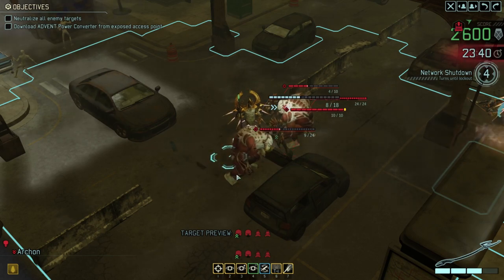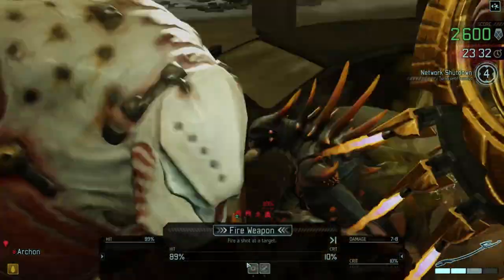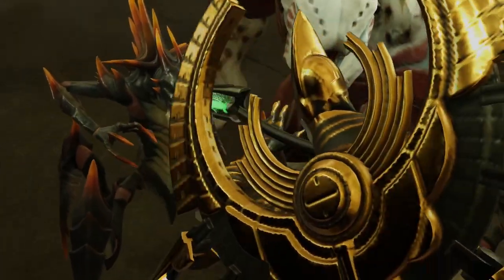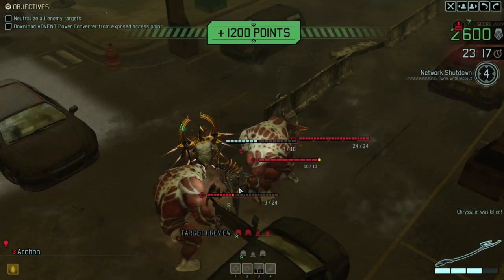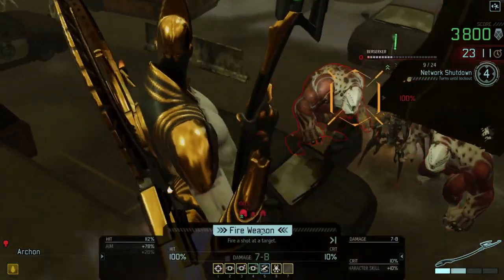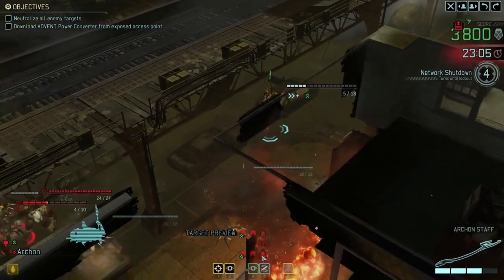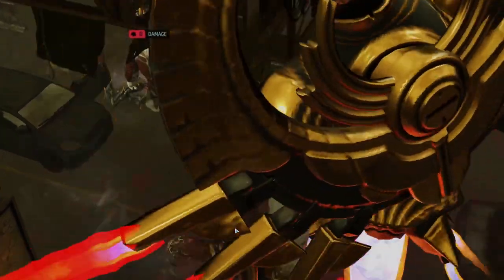We've got a berserker on nine health, a chrysalid on four, and another chrysalid on ten. Let's take out the easy target — 85% to hit. The shot does kill it. That is another chrysalid down. We've got this one on full health still, plus the two berserkers who are slightly less worrying but still a problem. Chrysalids are the absolute priority. I should have moved my Archon away before I shot. Fortunately I've still got another shot — we'll take out the final chrysalid. Now we only have the berserkers to worry about.